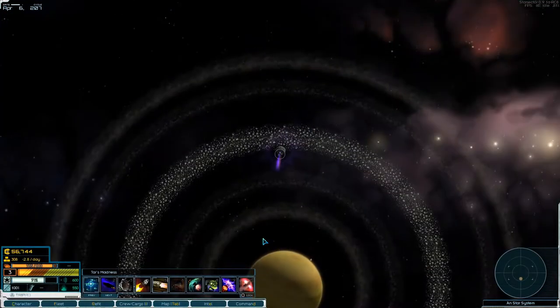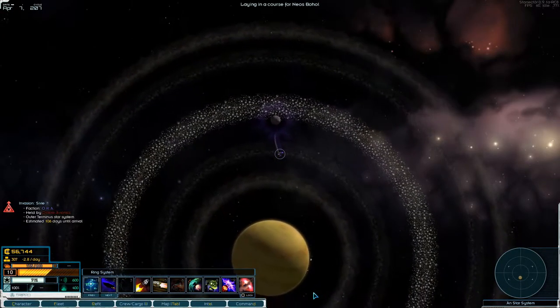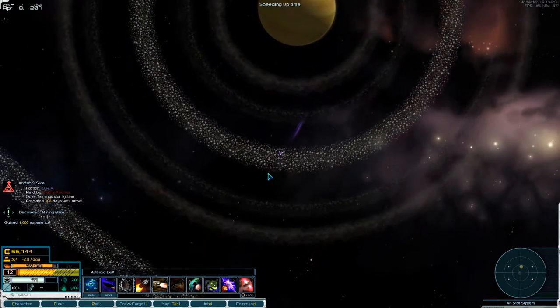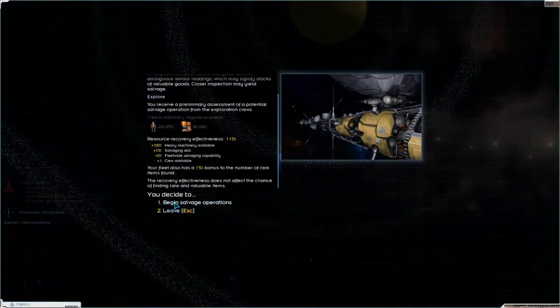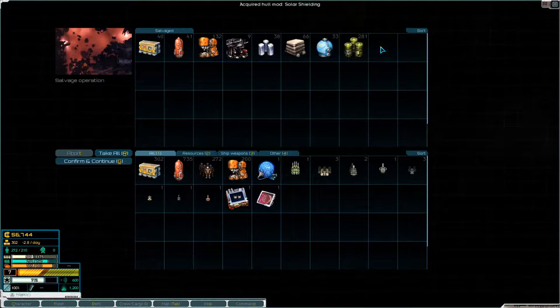So we will explore it a little bit here. There is something over on this side — a mining base, not bad. Exploring it: Solar shielding. Combat reduces energy damage taken by 20%. Not bad.